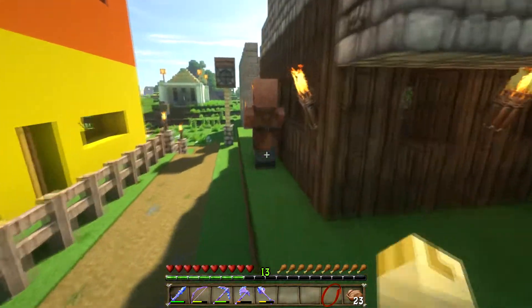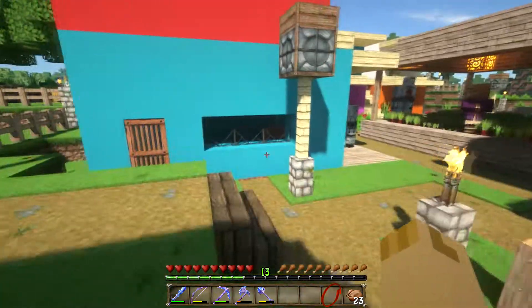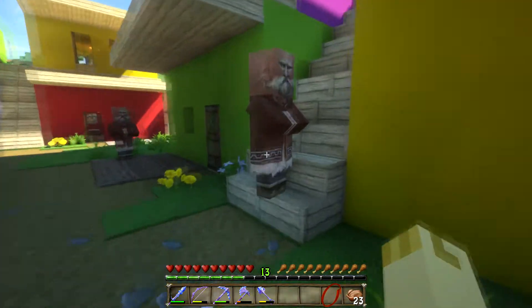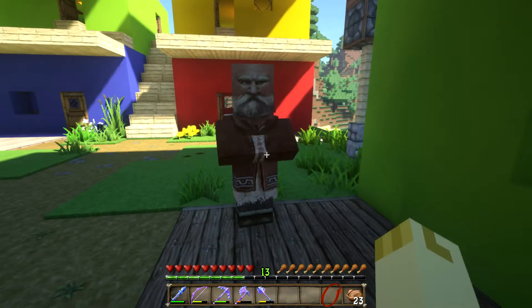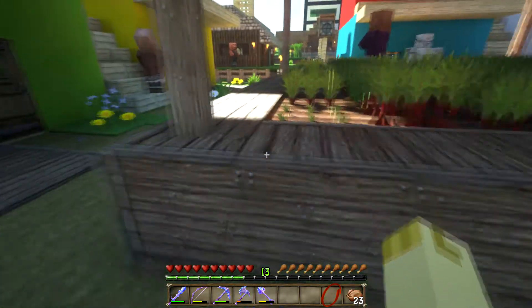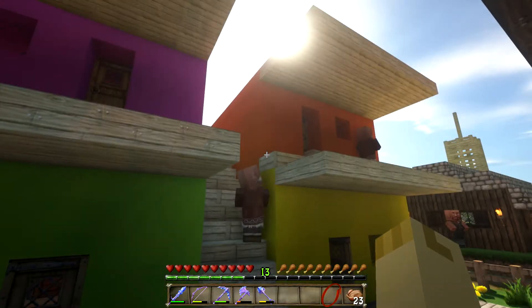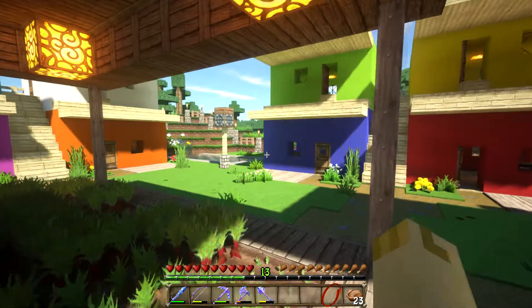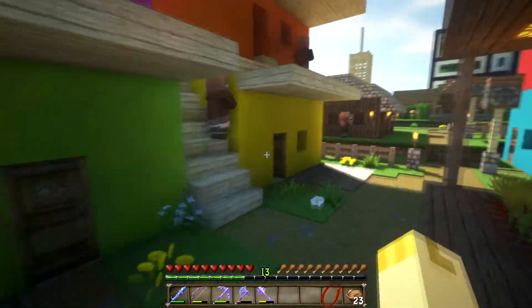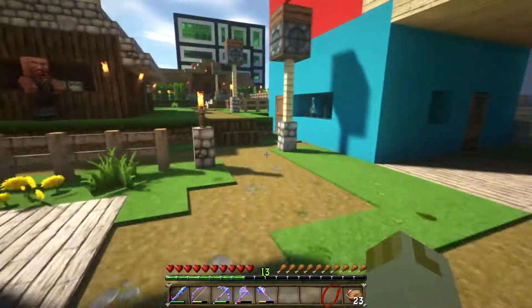We've got ourselves a weaponsmith, a couple of priests, a fisherman, a shepherd, and a baby butcher running around somewhere — though he might be all grown up by now. We've got the golems to guard over them so they're going to be safe.